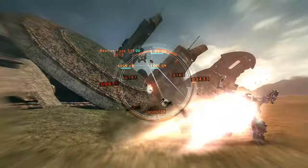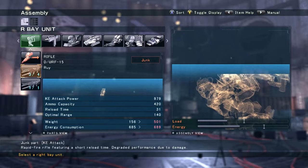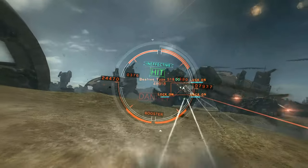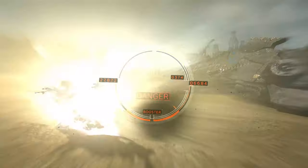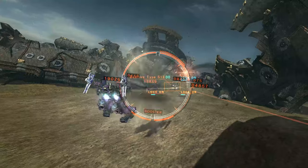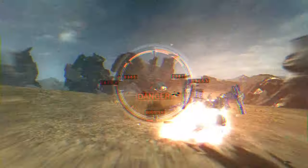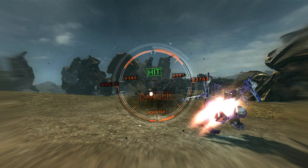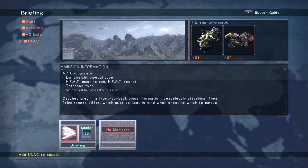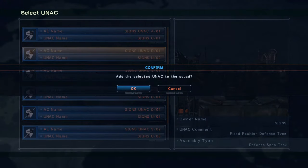This game is throwing some pretty tough double fights at us. One is weak against kinetic and the other against chemical, so equip accordingly. The missiles probably took them out — now switch to KE rifles. I'm stuck somewhere — use the missile too. I almost had it, but the emulator crashed right as I finished the mission. You know what, I'm taking a UNAC with me to complete this faster. I've technically already done it.